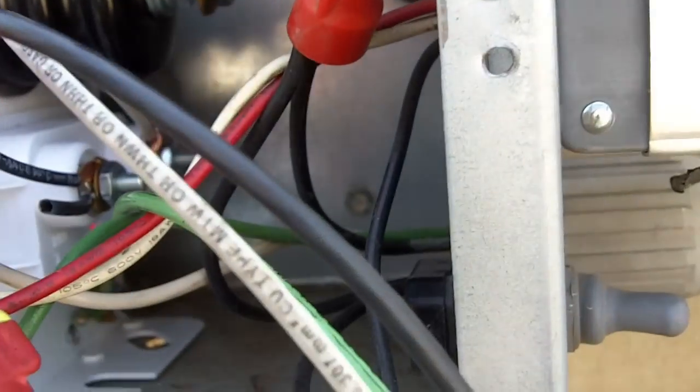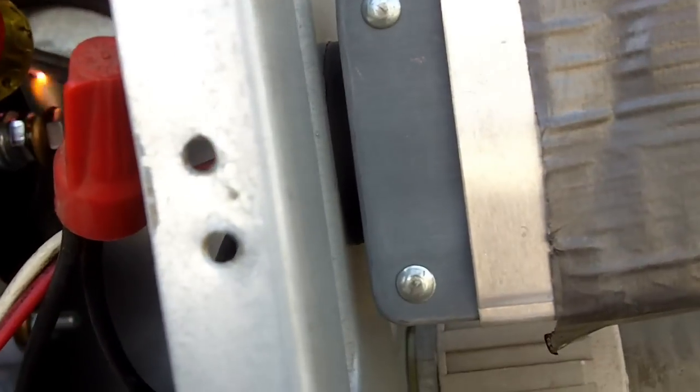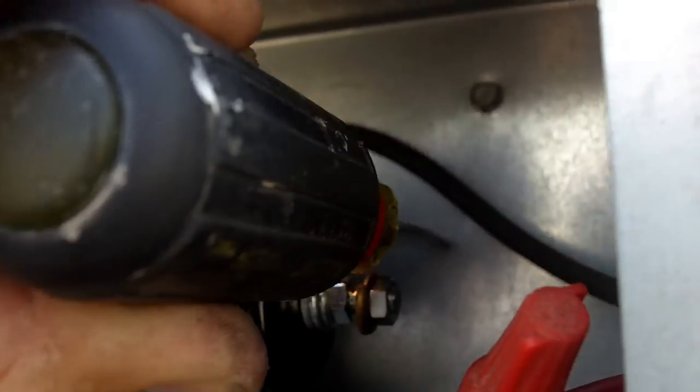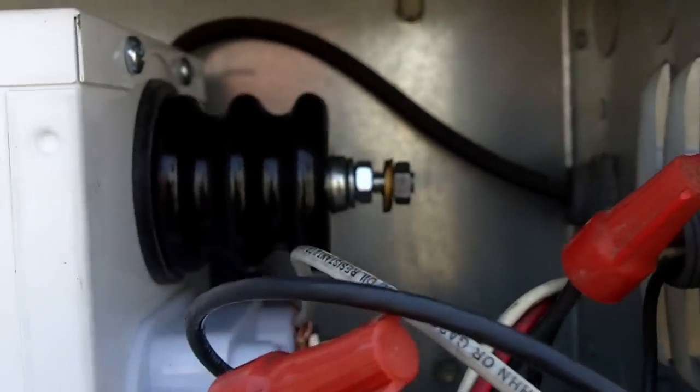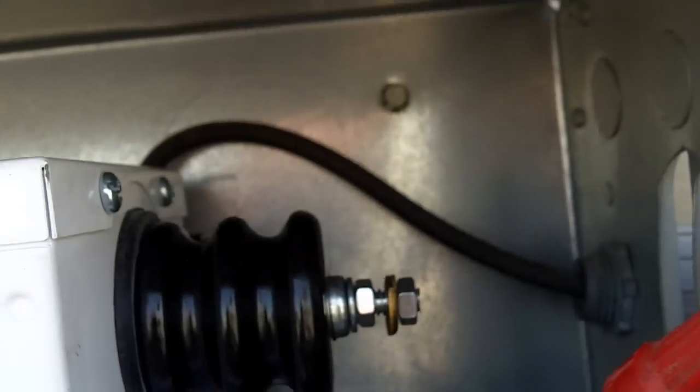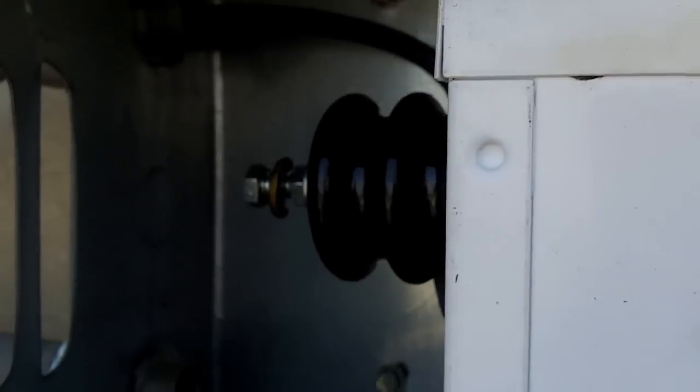Press that in for a couple seconds and it puts it in test mode so it doesn't short itself out. See that spark? That means that's a good transformer. That's our canal. My transformer is working, so now I can hook up my leads. Of course, I'll turn it off first, and we'll hook up our leads — and we probably have a working sign.